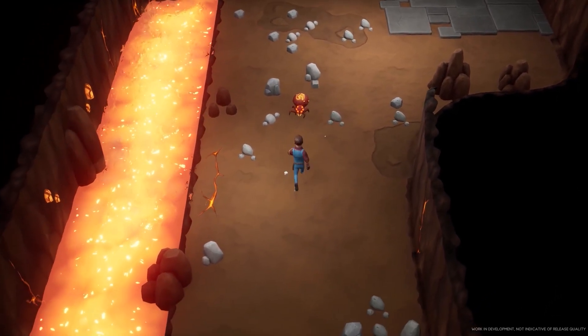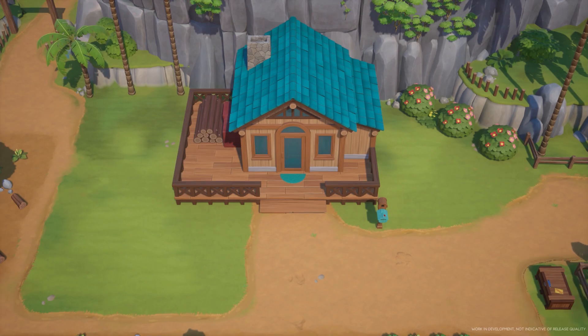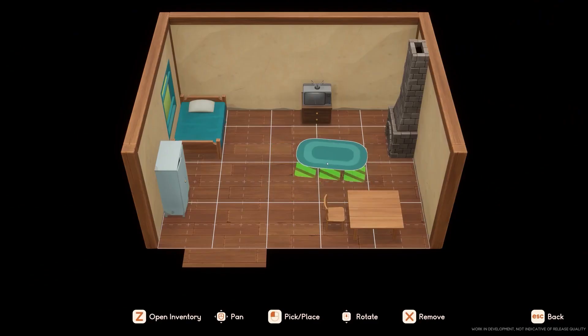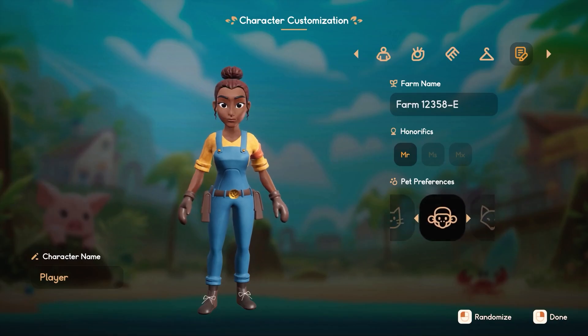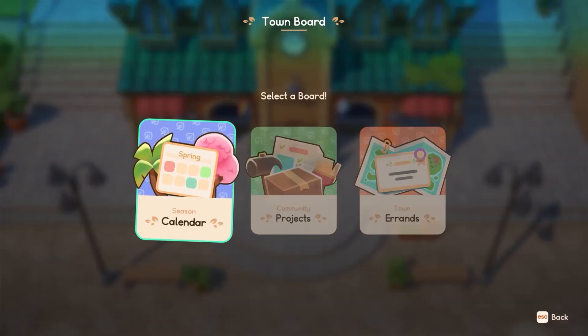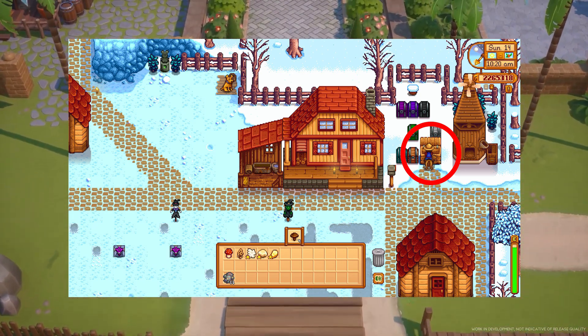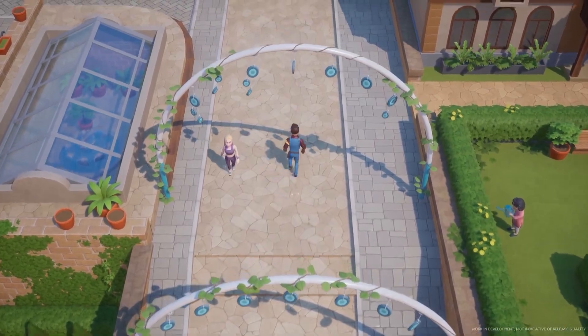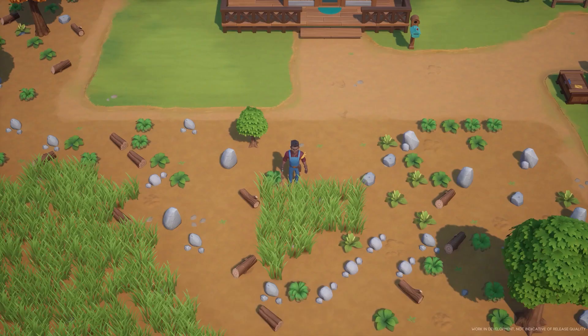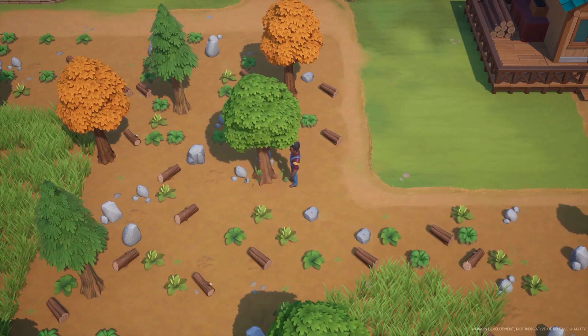Next we have the shipping bin. The shipping bin is the medium that allows the player to sell items from the farm. It is located next to the player's house, and items placed into it will be sold at the end of the day. It is possible to take back items from the shipping bin as long as it's still within the same day. This reminds me of Stardew Valley — you can catch fish and either sell them at the market or drop them in the shipping bin, and when you sleep and wake up the next day you'll get money from it.